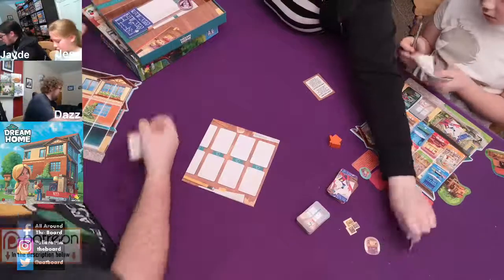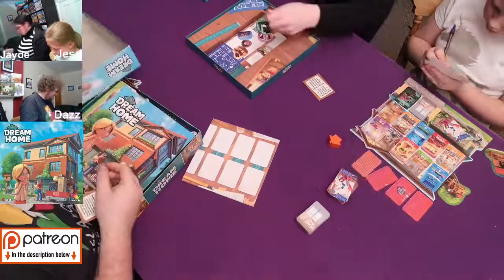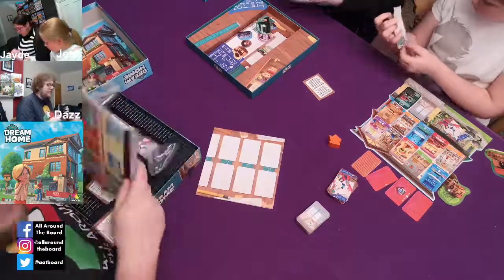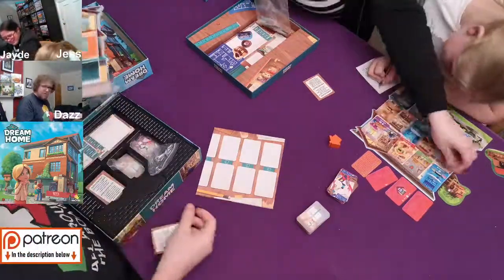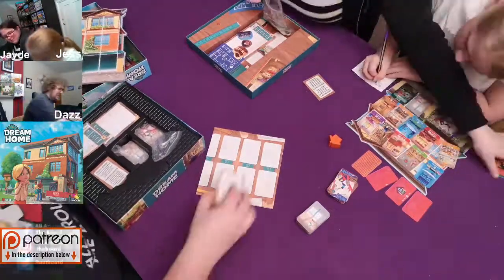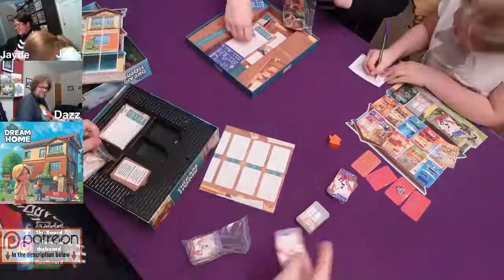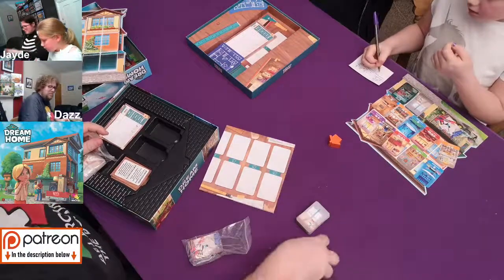I hope you guys are enjoying the stream. Thanks for tuning in. Daddy, you got 32. So I got 27 and you got 32, but I haven't worked out Mummy yet. Jess is doing a bit of maths - it's half term and she's still doing some arithmetic. Right, tell us the scores and we'll double check them. Actually, Mummy still came in first place.